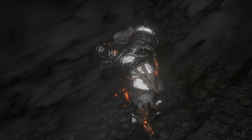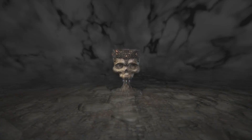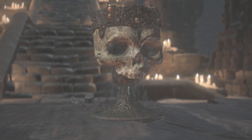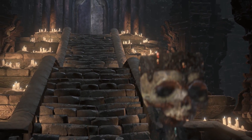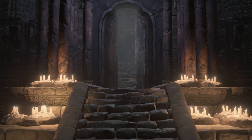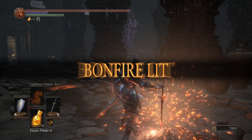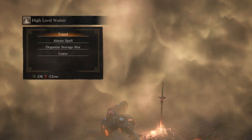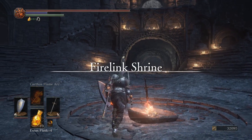We get the Grave Warden Pyromancy Tome from Wolnir — that's a dark Pyromancy Tome so you have to give it to Karla, not Cornyx. If you're really having trouble with Wolnir, just watch another guide, because he's so trivially easy. The only key thing is break the bracelet on his right hand first and you shouldn't have a problem — just wait for attacks with long recovery and you can break both left-hand bracelets pretty quickly. We tried to give the Tome to Cornyx and he basically said no — I'm accountable.